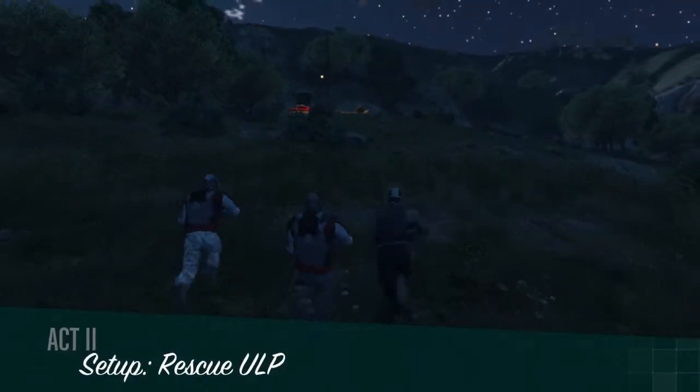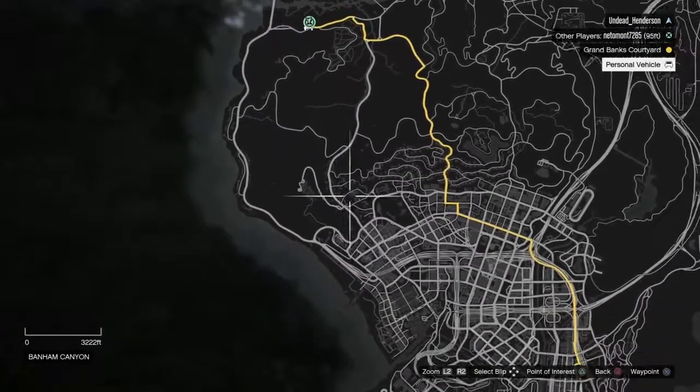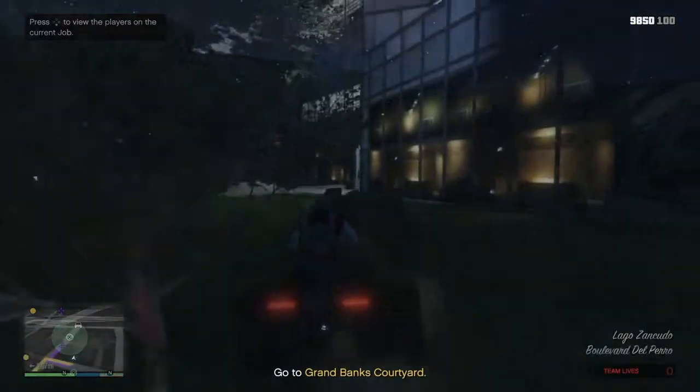Once the mission starts you want to open up your map and set a waypoint to your personal apartment. Then get in your car and drive to your personal apartment.